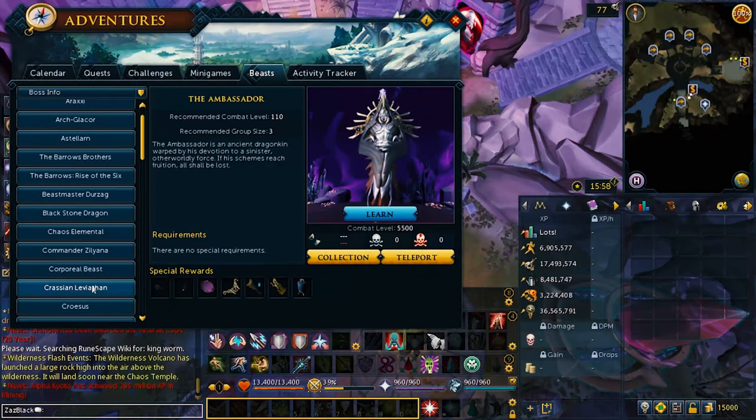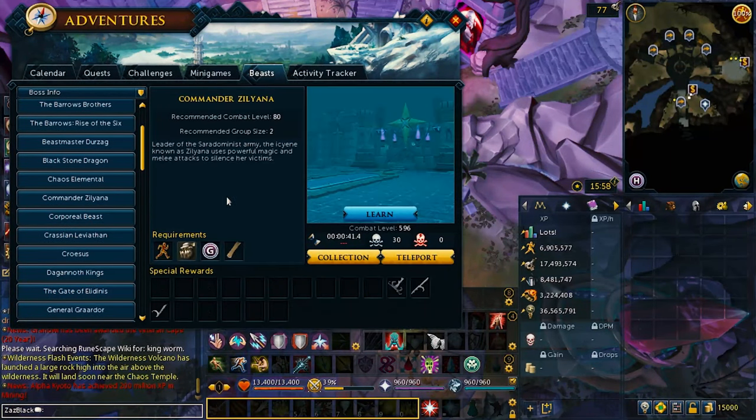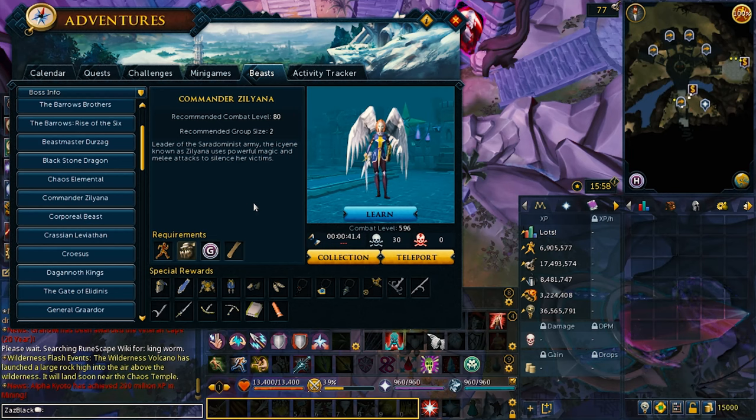Alright, so let me find this boss. It's called Commander Xeriana. This is actually a Serumdorium boss, also from the Godwire Dungeon 1 dungeon. And you need 70 agility. So we need 60 strength and 60 agility to push the border — one of those two — and then we need to do the quest called Stronghold. And then you need 70 agility to enter the arena where the boss is. So that's not too hard.